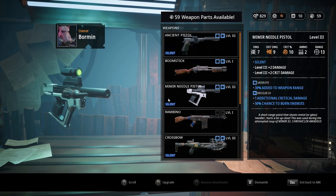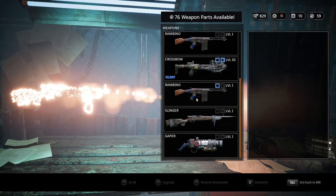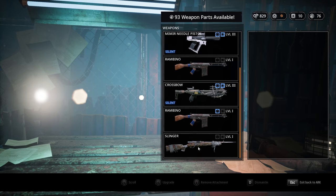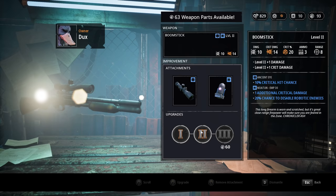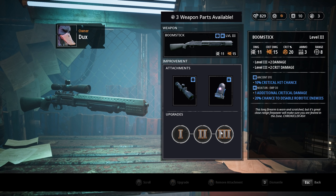Scrolling down the list we can see that we have two Slinger rifles, as well as a Gaper that we will likely never use again. So I think we can dismantle one of the two rifles alongside the Gaper — both will earn 17 scrap each, advancing our total to 93. That is enough for both a level 2 and a level 3 upgrade, and coincidentally Dux's trusty Boomstick is still at level 1. So let's take it to level 3 right away, for a damage output of up to 15 points with a critical hit, and Dux can get those pretty regularly.